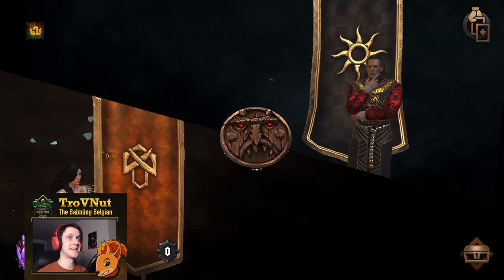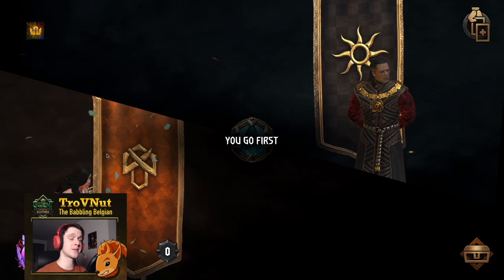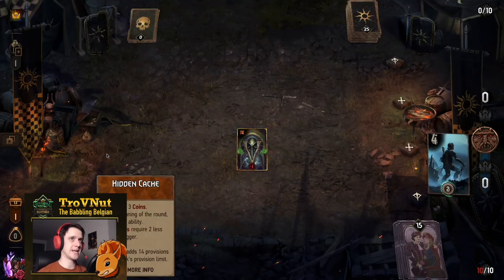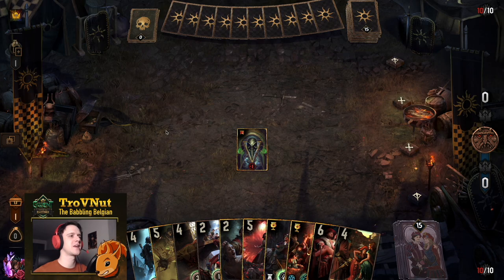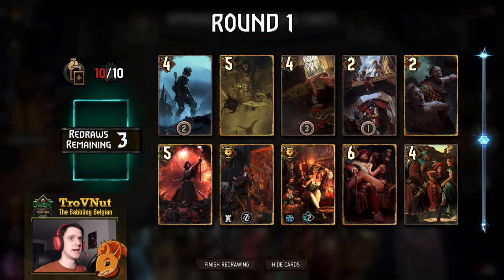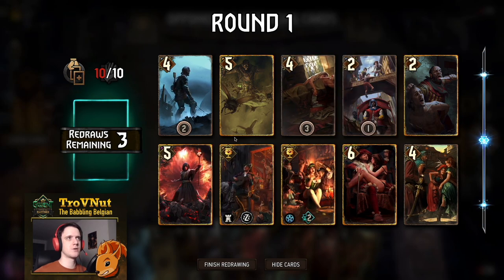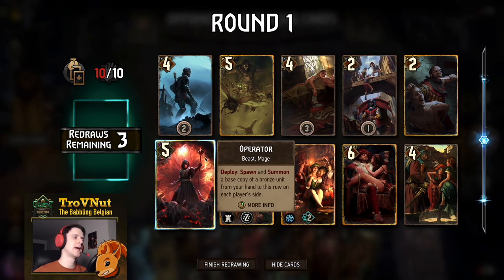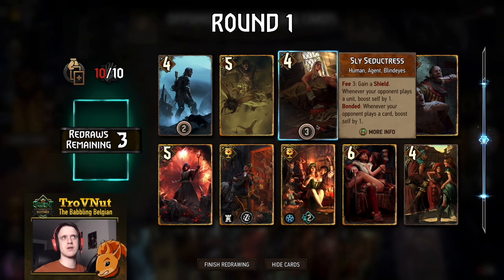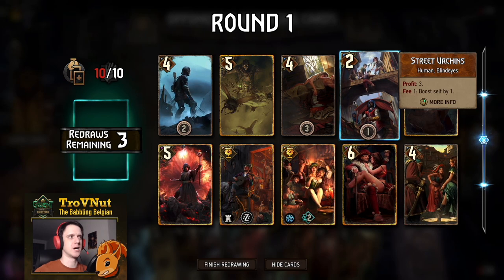On to the next one — the dreaded Assimilate double cross that we're going to be facing. There is a tactic to play against this but we need to be very careful. Our hand is actually pretty good though — we might be able to pull something out. I usually don't like the Operator into Sly Seductress move, but since our opponent is Nilfgaard and they can get Sly Seductresses anyway, I don't mind that much.